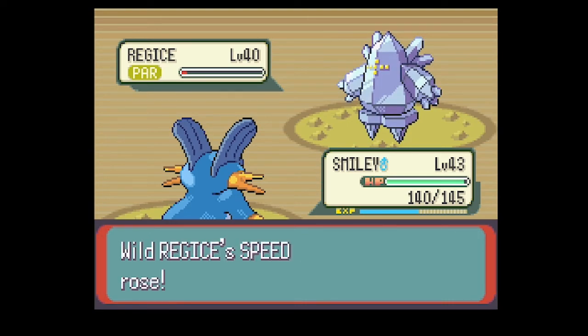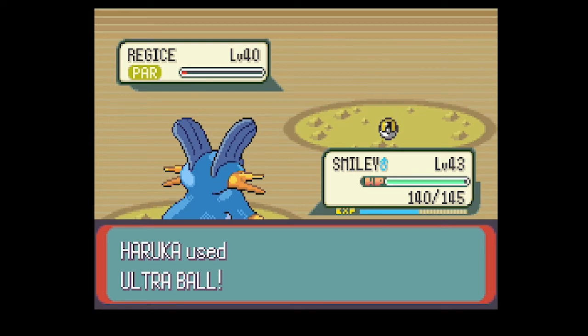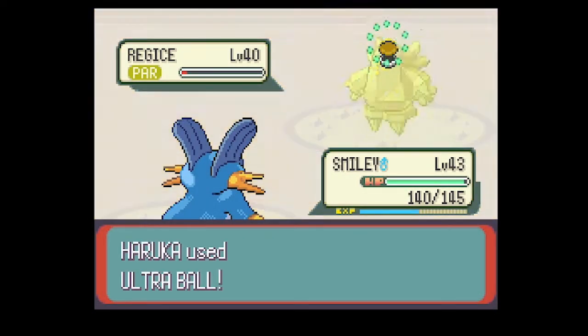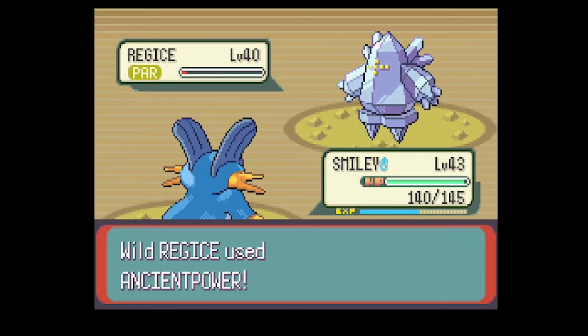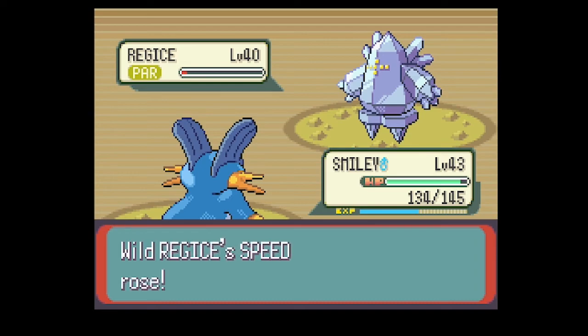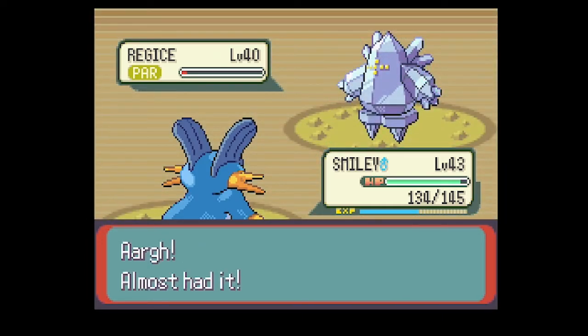It got the stat boost — not great, because that raises Special Attack so its Icy Wind is going to hit hard. My brother was generous and basically told me I could create a team of Pokemon of my desire for a HeartGold playthrough, and he was going to do the same thing for his Platinum playthrough.